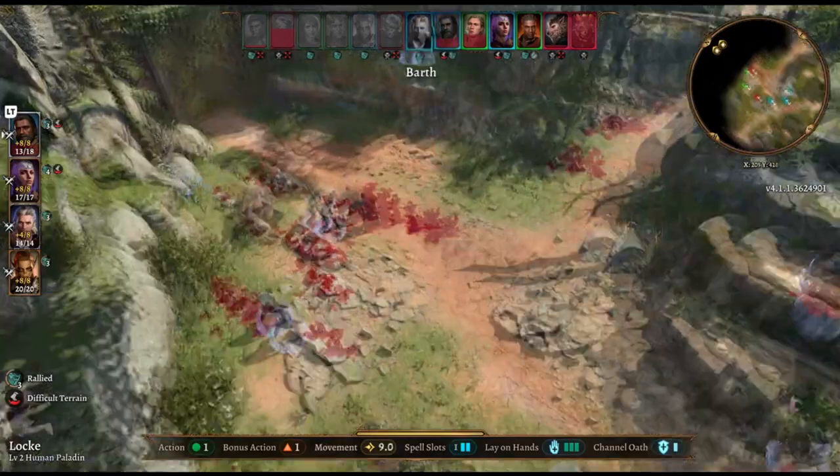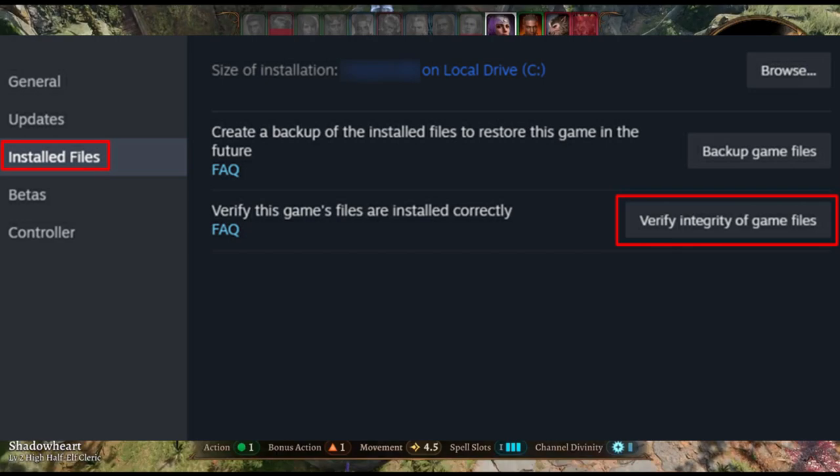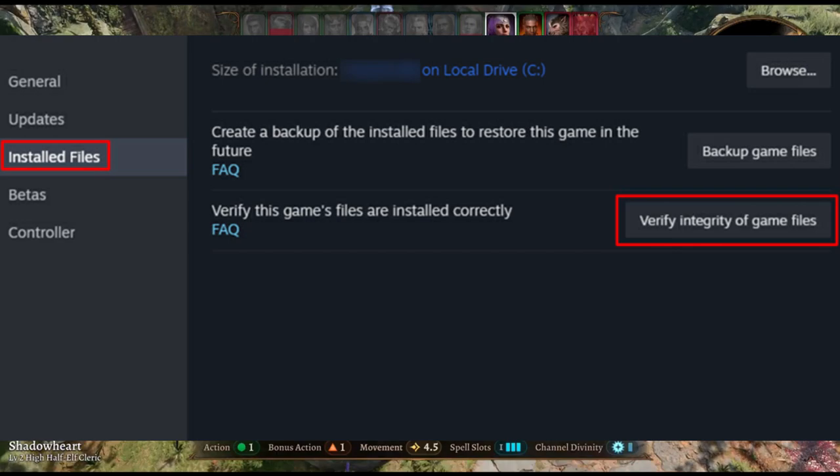Step 2: Verify game files. If the issue persists, it might be related to corrupted game files. To fix this, verify the game files through Steam. Right-click the game, go to Properties, then head to the Files tab. Click on Verify Integrity of Game Files to check for and fix any corrupted files.